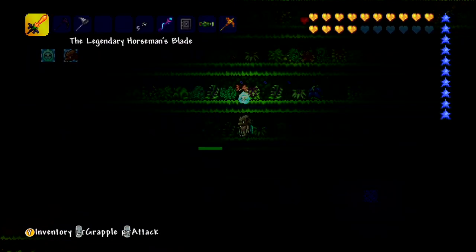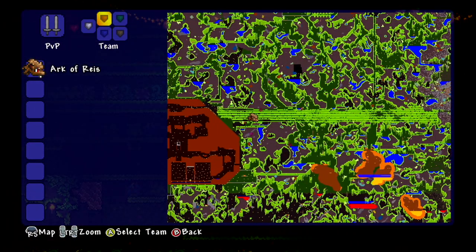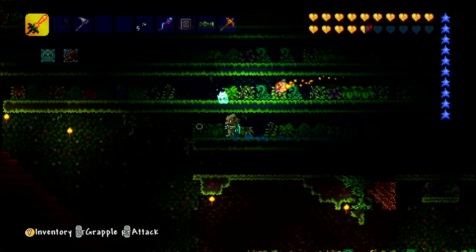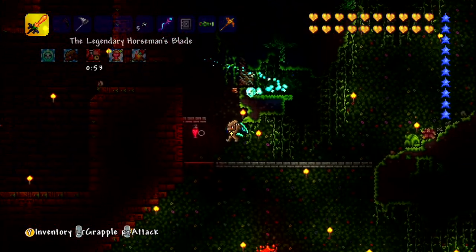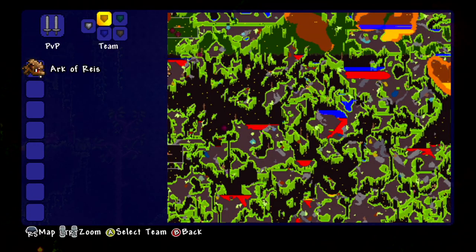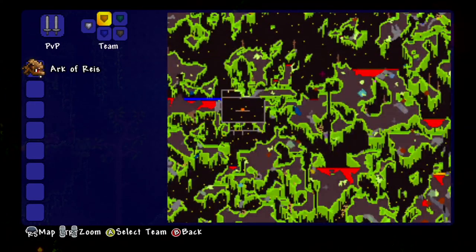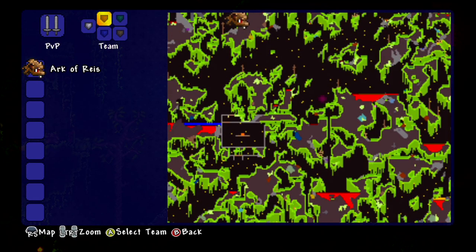We didn't get what we wanted again — another wasp gun. One more and then we'll call it for the day. There's one down below us, let's go grab that one. Make sure we can fly, don't want to fall to my death again. Was it directly sideways or directly down from where we are? Come on brain, you can find this thing — it was here somewhere.